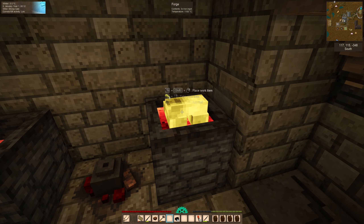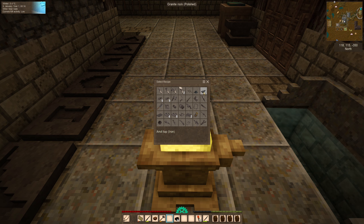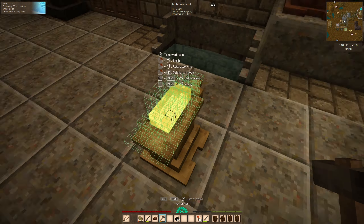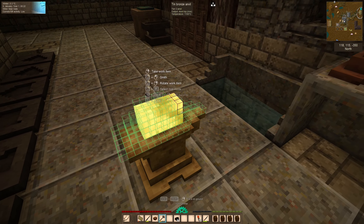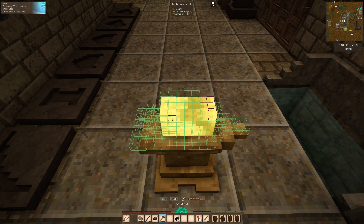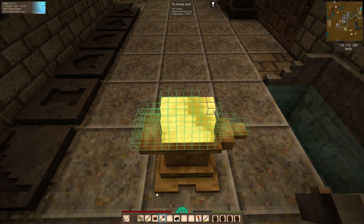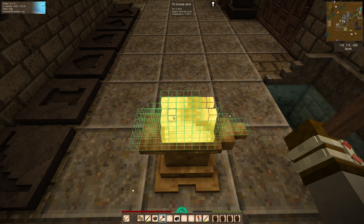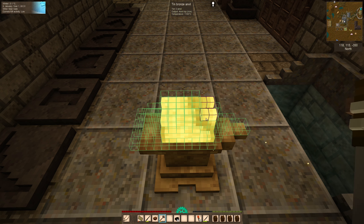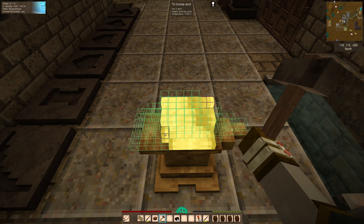There we go, we've done the base — didn't really take that long. So let's put that in our inventory. And we'll grab one of these, slap it on here — we're now going to make the top, which is a lot easier to make than the base. So let's get a hammer out. Right, let's grab another one, slap it on and carry on. I know I'm going to need to heat up some more ingots, I'll do that in a second. I just don't want to heat up too many. How's the hammer looking? Yeah, so we're going to have enough.